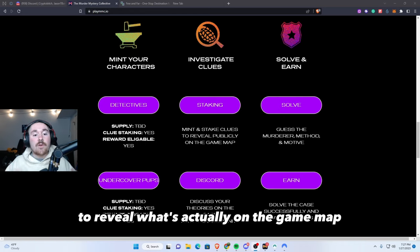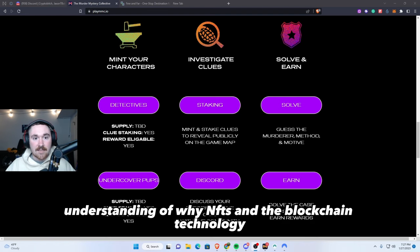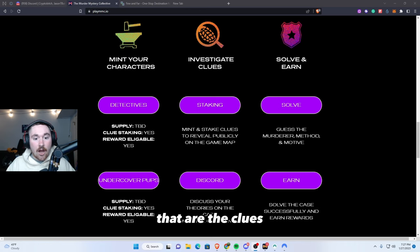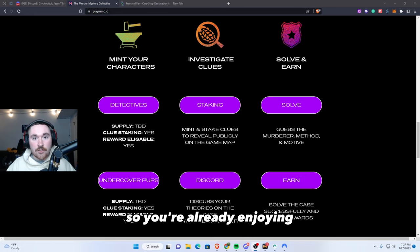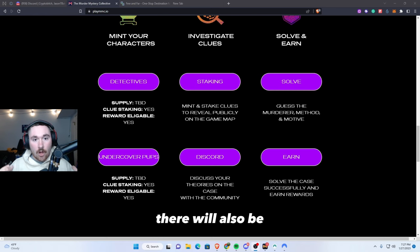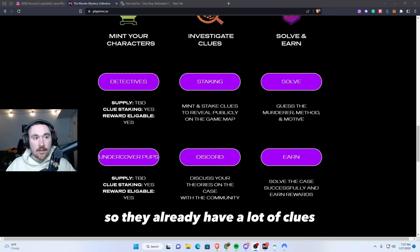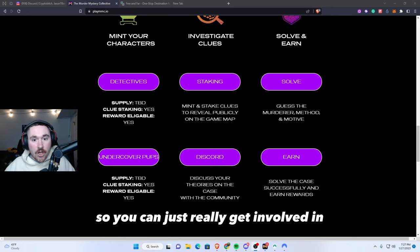This just adds more understanding of why NFTs and blockchain technology will be so amazing in the future, because you're able to basically unlock these and have physical items on your wallet that are the clues, and then they show up on the map — which just adds more value to the game itself. So you're already enjoying the fun time of trying to figure out who did it, and then on the Discord there will also be forums where you're able to discuss with community members. They already have a lot of clues and characters on the Discord, which I will link down below.